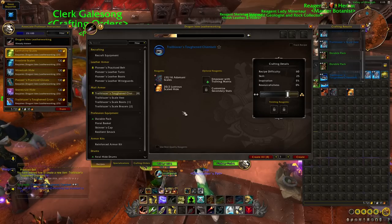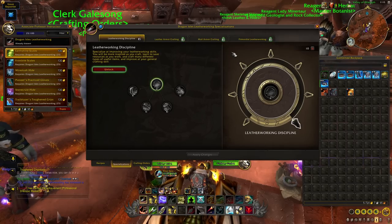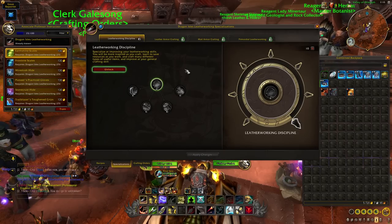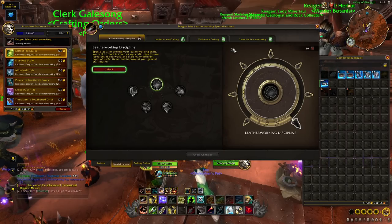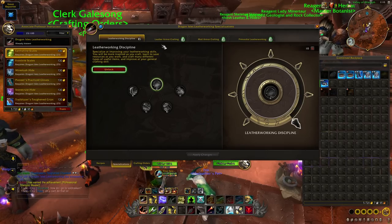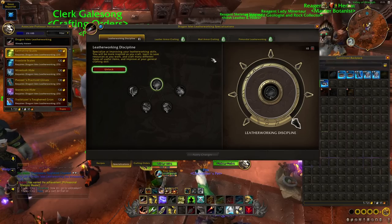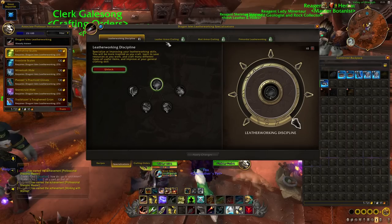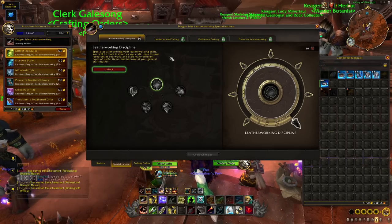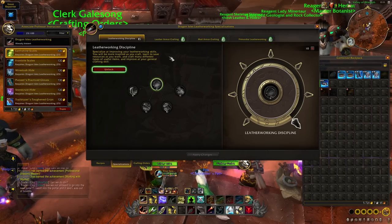Skill 25 is quite a big milestone because it unlocks the specializations. My recommendation is to have a look at the spec trees, but don't be too hasty spending your points. As a leatherworker leveling via trainer recipes, you're only going to reach around 50-55 skill points — you can't unlock everything straight away. This means you'll have to make a choice and pick one, maybe two specializations, and forego the others until you've skilled up further. Look up some guides and consider whether you want to specialize in leather or mail armor, or other alternatives. There's no undo button — you can't reset your points — so be cautious before spending them.